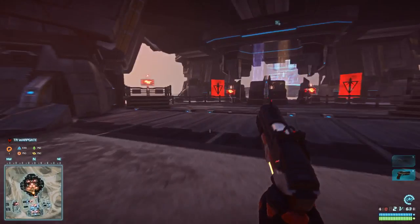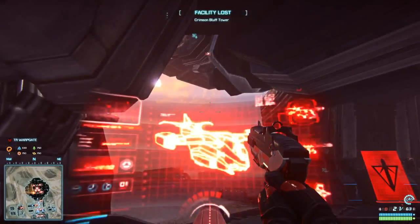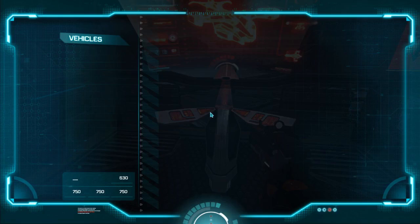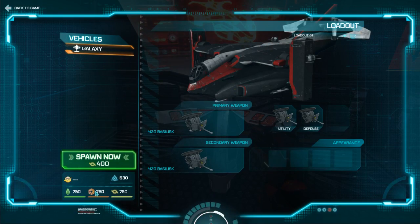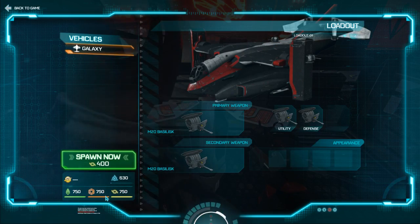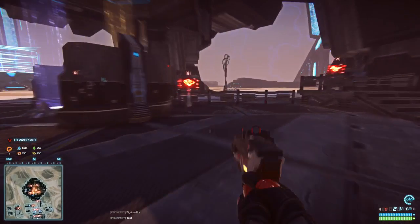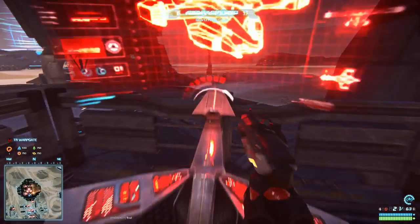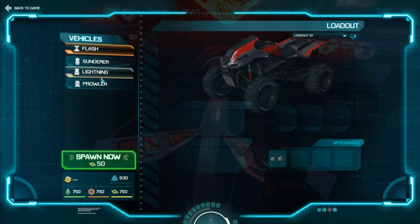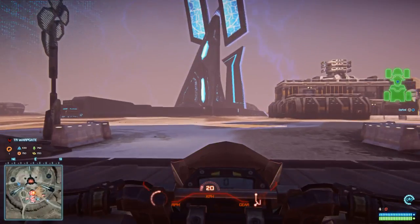Here you have your main two vehicles. The Galaxy would be your main dropship where people can spawn on to you. You buy these with resources — you'll notice your resources in the bottom left hand corner. You get resources for capturing points and generally controlling areas on the map. You also have your ground vehicles, anything from tanks to little dune speeders.